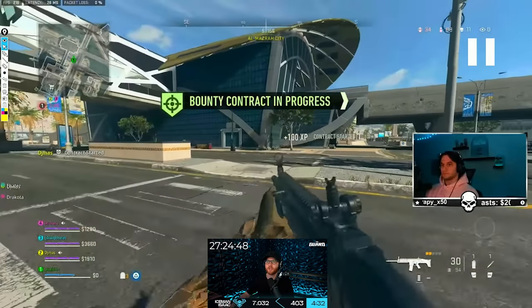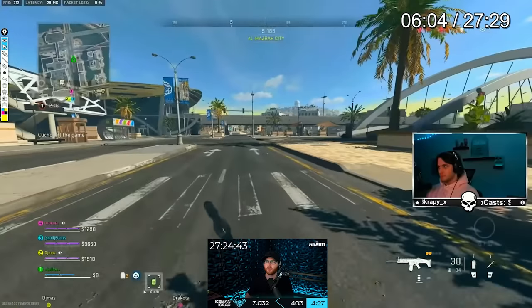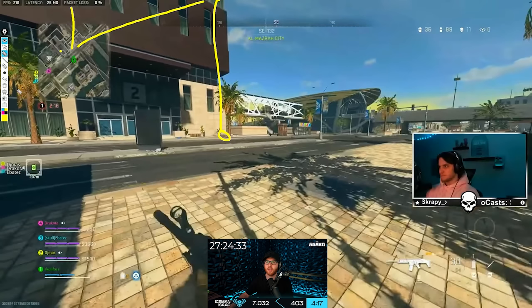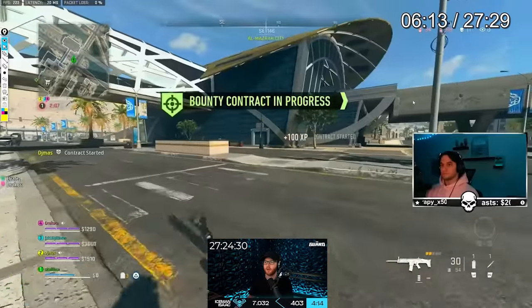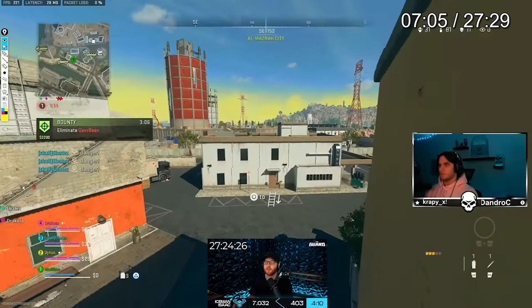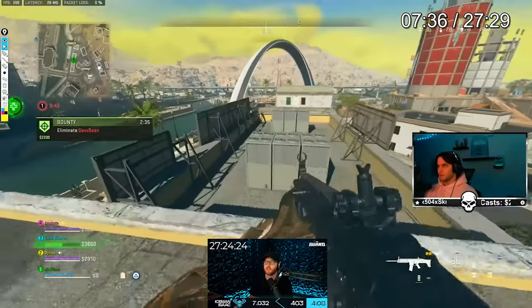It looks like he's going to start rotating across the bridge. What I would have done is there's a grapple right here — that's the fastest way to get across the map. Grab the grapple, go up, grab the next grapple, go up to the top of High Rise, then you can scout and glide across the map. Unless he has info, I feel like he's going to be stuck running — and he is — for the next 60, 70 seconds.